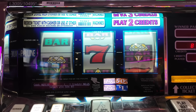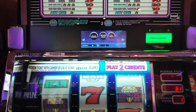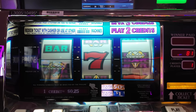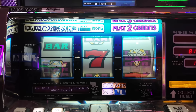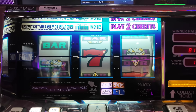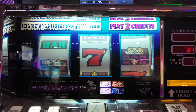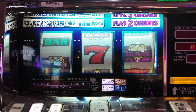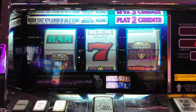Alright guys, so we're going to do some bankroll building. We're here on our Double Diamond Deluxe — always a good fun game. $0.25 denominations, we have $20 in. So that gives us roughly 100 spins. What we're going to do is two credits, so $0.50. And the goal is to double what we put into the machine. Once we've done that, we'll move on.